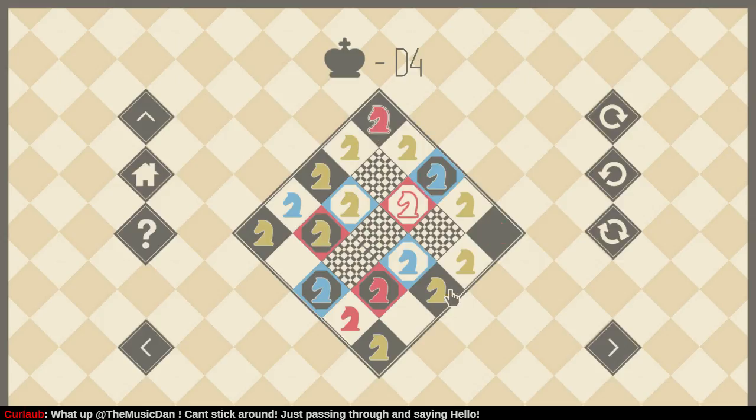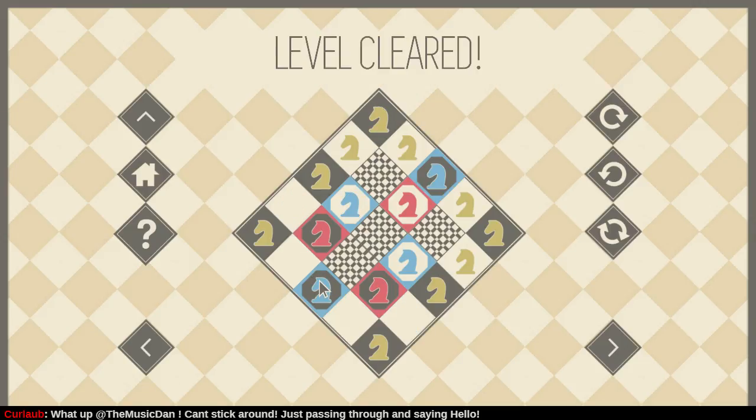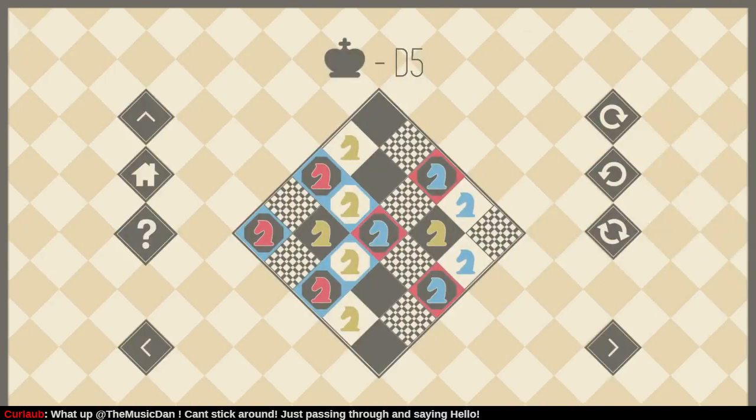Let's put the other yellow knight into the corner. I think I had a way to solve this from there — yeah. And how do I get my blue knight back to the circuit? There — that wasn't so bad. D5. This looks scary.